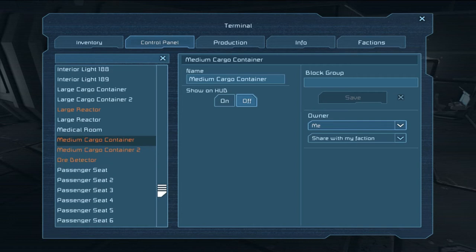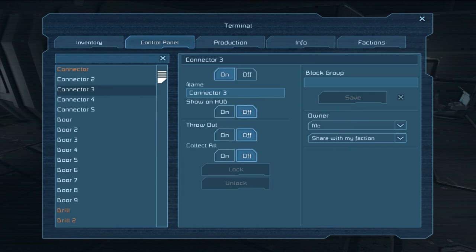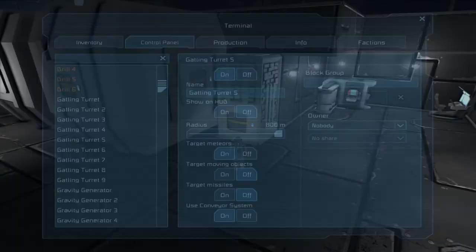It's also complex in that you can access everything as long as they're linked through a conveyor system. Even things connected with a connector — like spaceships docking into your space station or other spaceships — will show up as orange. For example, I have a mining ship hooked up to my base right now, but I can still access it through the control panel and change its settings.